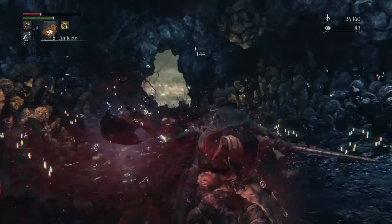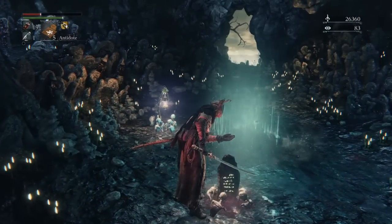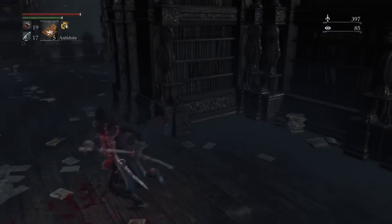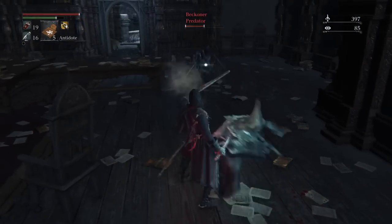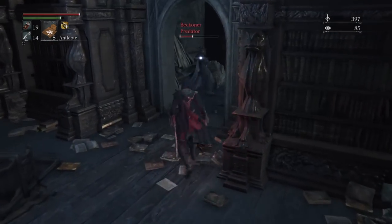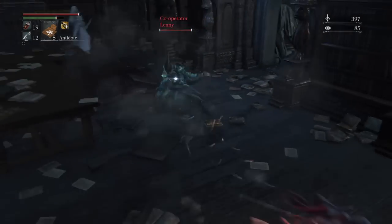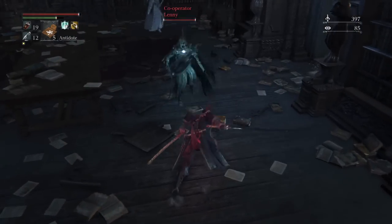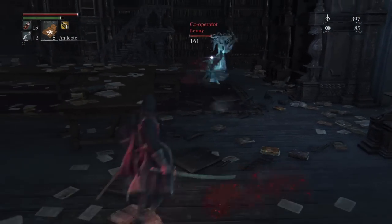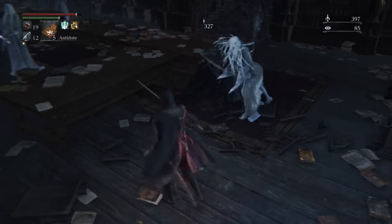If you're not familiar with previous FromSoftware games, they usually tend to love their katanas, so much so that with every installment they have to include a top tier katana. In Bloodborne, the katana is called Chikage. From what I researched, the word Chikage is a very uncommon name for girls in Japan. Regardless, the word sounds cool and is a befitting name for this weapon.